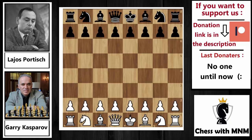Hello everyone and welcome to Chess with M&M. Today we'll see an exciting game that happened in 1983 between one of the greatest chess players ever, Gary Kasparov and Lajos Portisch. In this game we will see attacks, very strong attacks, and this game is one of the most notable games for Kasparov. So without wasting any time, let's get started.